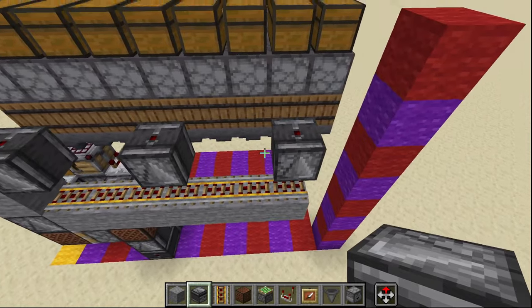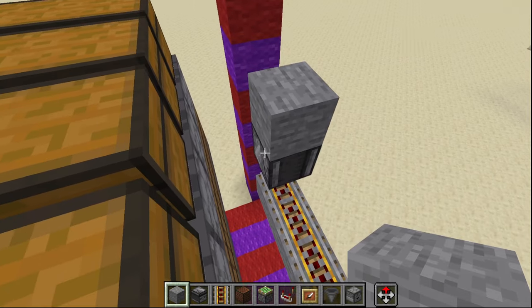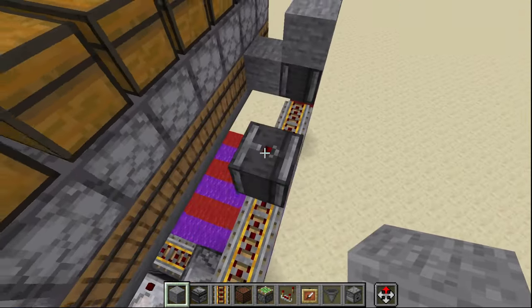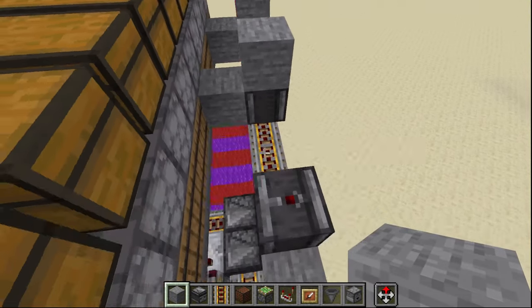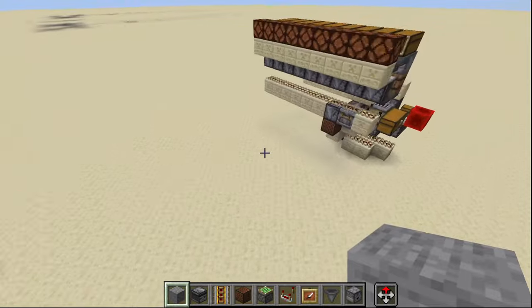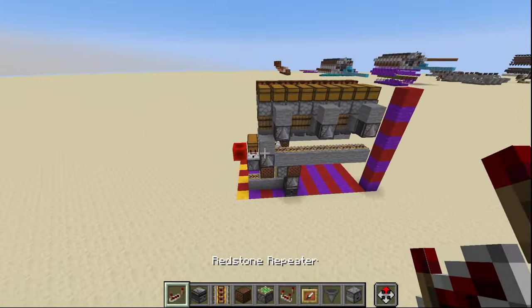Then skip two more rails — one and two — and on this final rail here place our last observer facing into the rail right there. We're then going to go ahead and place a solid block on top of and to the left side towards the middle of the machine of each of these observers. Then off of each of these we're going to grab a repeater.